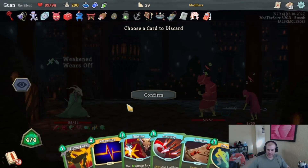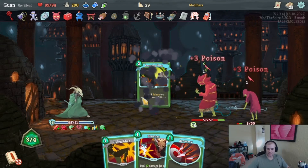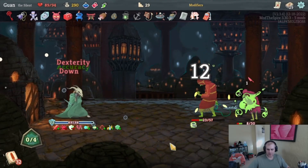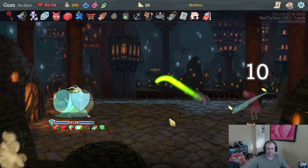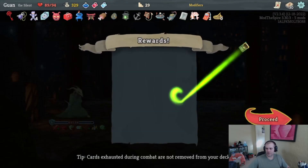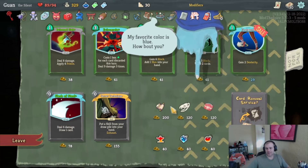Two more turns of invulnerability. Get rid of Tactician for energy — another After Image is good, we can burst our Bouncing Flask. Fly Knee for more energy and Finisher with Accuracy — that should do it. You're a joke. Good fight. Sundial relic — I'd rather have the power potion. Another Wraith Form? Sure, don't mind if I do. Another shop here or we could take some fights — I like question marks. Another shop: Medical Kit — status cards can be exhausted, very good card. Whenever we apply poison, apply one additional poison.